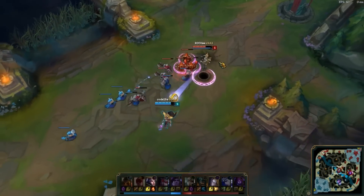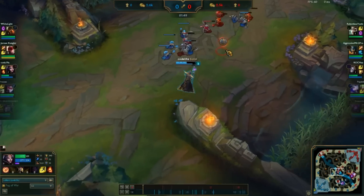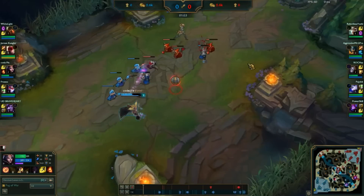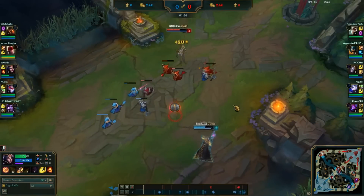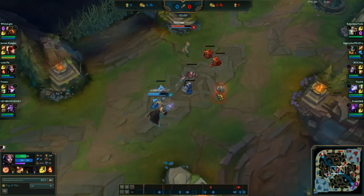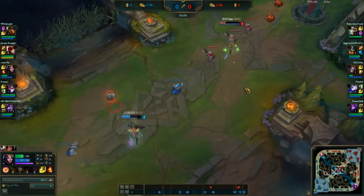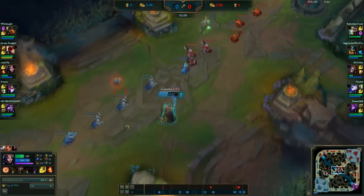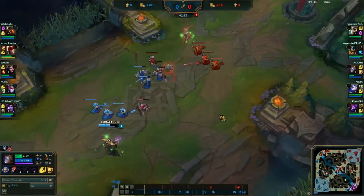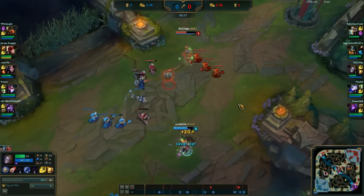I started here by throwing W on Orianna to get loot. LeBlanc has a lot of damage — when I have Thunderlord's, a double proc plus auto on Orianna, I can deal serious damage. I can see I'm pushing the lane, so I'm going to look for a trade. I do have Ignite while she has Barrier, so I have the summoner advantage. I'm going to get level 2 — she got it slightly before me, but level 2 trade from LeBlanc is very strong.